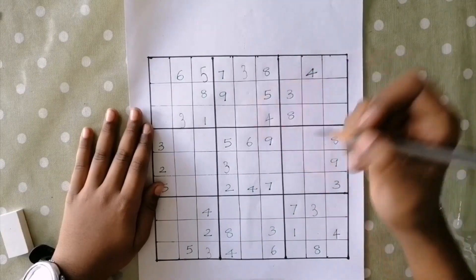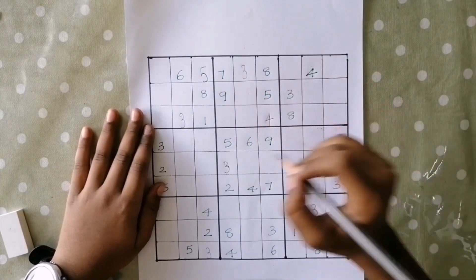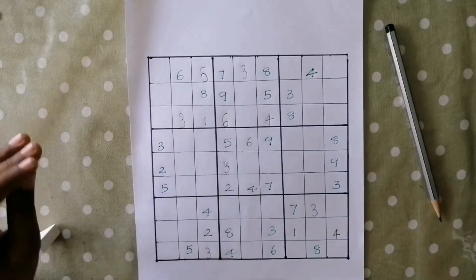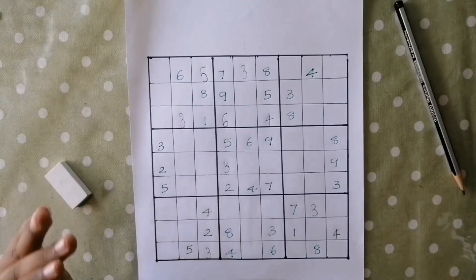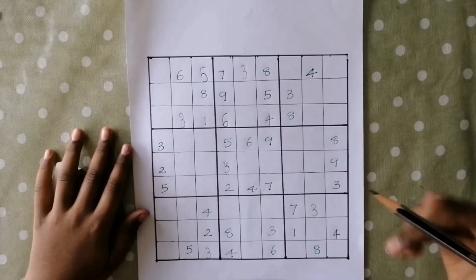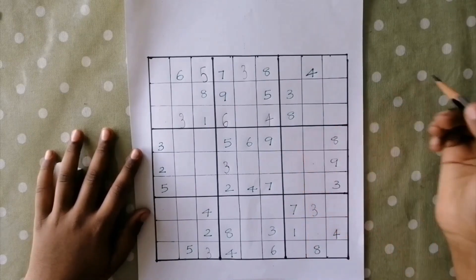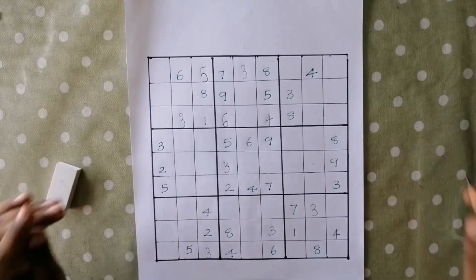So we'll leave 5 and move to number 6. Let's try this box — this 6 is blocking these 2 cells. So the only place for 6 is here. Actually, I think we can't fill 6 as of now, so we'll leave it. Let's start solving number 7. Let's try this box. This 7 is blocking these 2 cells and this 7 is blocking these 3 cells. So 7 can come in either of these cells, so we'll leave it as of now.